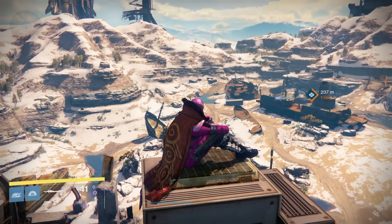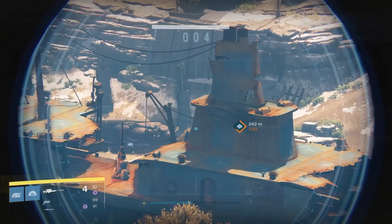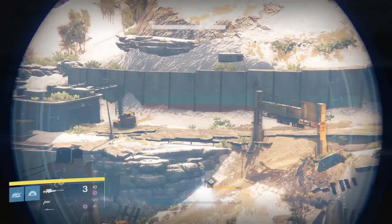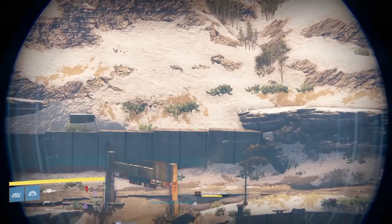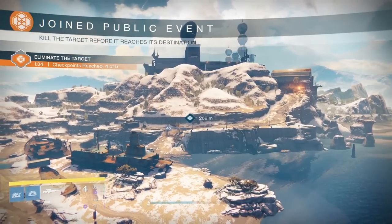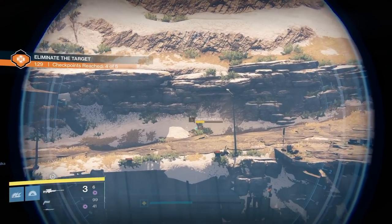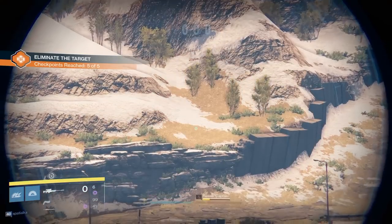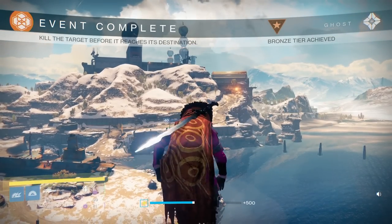It also helps to have a sword to get a better perspective and be able to swipe and stay in the air a bit longer. The first spot is right here in the Forgotten Shore — you can get all the way up on top of this tower. It's an amazing view up here if you're just hanging out with friends or waiting for objectives to spawn. You can see all the way to the Grottos as well as all of the Forgotten Shore, and I was even able to complete part of an event from this spot.